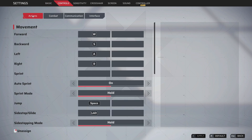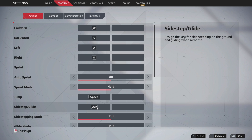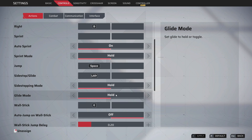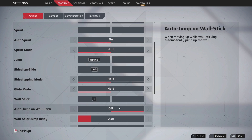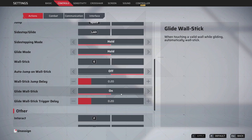For controls, on the action tab I have auto sprint on, sprint mode on hold. Sidestep and glide mode I have on left alt, as my hands are actually kind of small and it's the easiest and closest key for me to reach. Sidestepping mode on hold and glide mode on hold — it gives me the most control on my movement and allows me to avoid taking damage in fights. Auto jump and wall stick I have off; I don't want to accidentally get into a wall, it throws me off in a gunfight. I'd like to manually select whether I want to be on the wall or not, although I do have glide wall stick on.